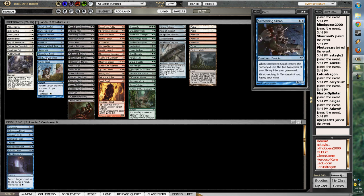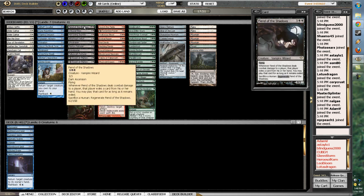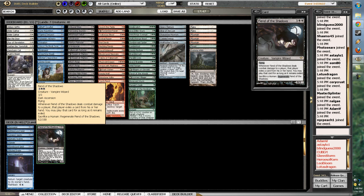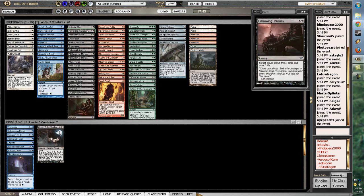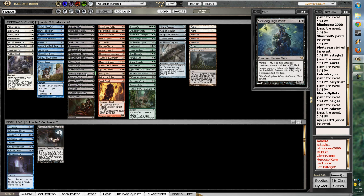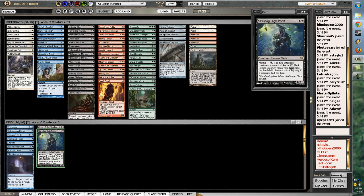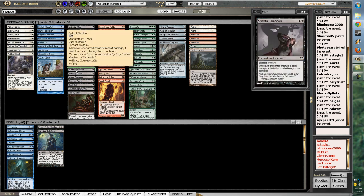Let's switch over to black, which I like a bit. Fiend of the Shadows is a pretty good 3/3 flying that exiles cards from their hand. Burial Rites is fine. Heroine's Journey is pretty decent too — a bit slow, but three cards is three cards. High Priest is pretty good, and if we're playing High Priest, we're definitely doing Apprentice. I think we're definitely going to go black-blue here.